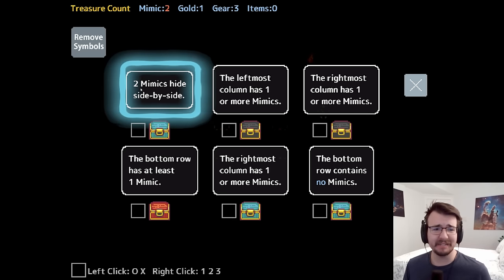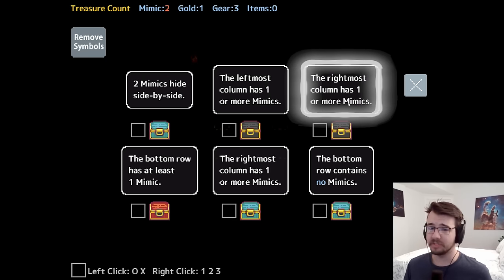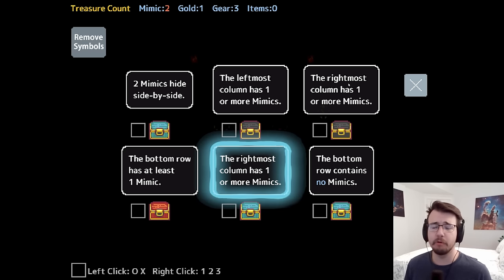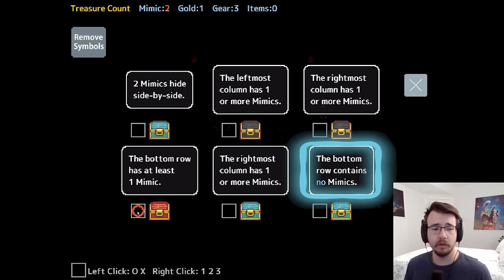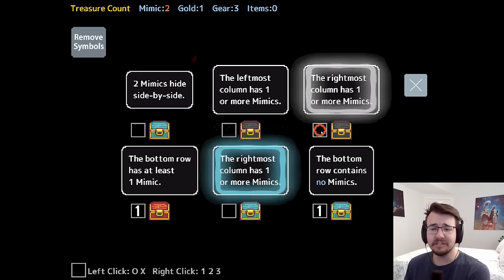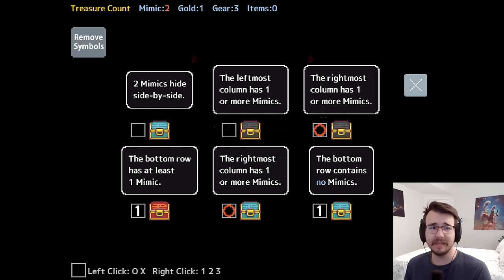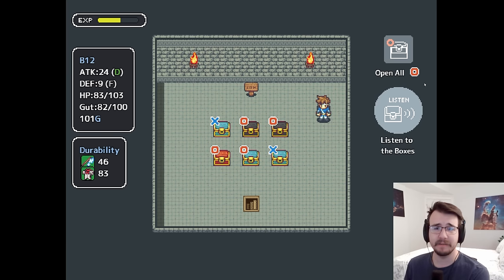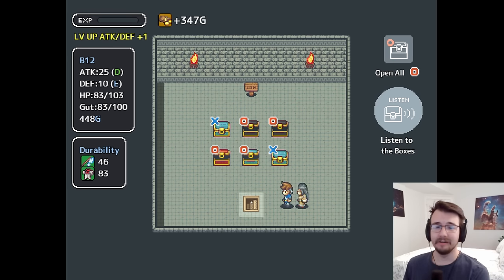More boxes. Two mimics hide side by side. The leftmost column has one or more mimics. The rightmost column has one or more mimics — so all three of these cannot be true. The bottom row has at least one mimic, the rightmost column has one or more mimics, and the bottom row contains no mimics — so I'm going to mark these as a contradiction. Because of the contradiction, there's one mimic here. These two saying the same thing are backing each other up, so it must be true. Because the rightmost column has one or more mimics, it must be this one. Two mimics hide side by side is impossible now, so you are the other mimic. And then the leftmost column has a mimic. Let's open it. Excellent — a good puzzle solve.